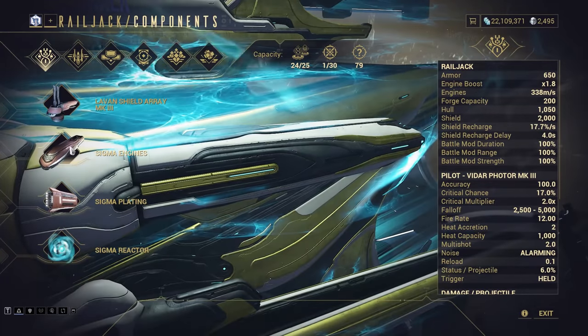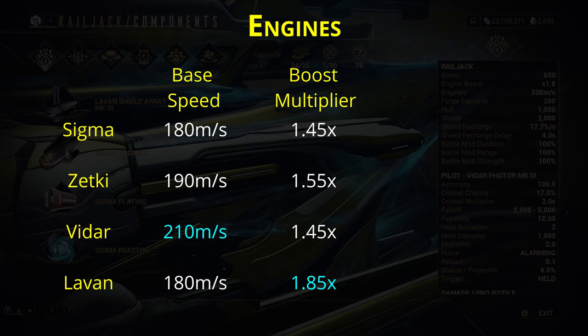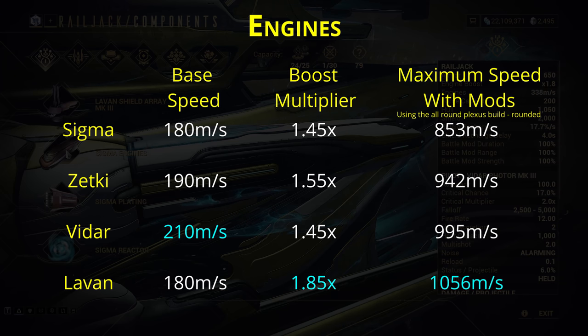Next up are the engines. In terms of base stats, Levan offers greater boosts but worse cruising speed. Vidar gives you a lower boost bonus but increased cruising speed. And Zetki sits in the middle with a slight boost for both cruising speed and boost bonus. Most Railjack gameplay you're either sat still or you're boosting, so the only detail we need to worry about is the maximum possible speed. For this, Levan comes out on top — with or without a modded Plexus — about 6% faster than Vidar and 12% faster than Zetki.